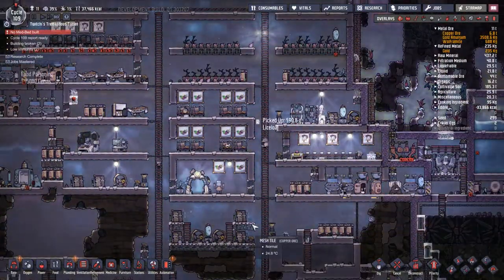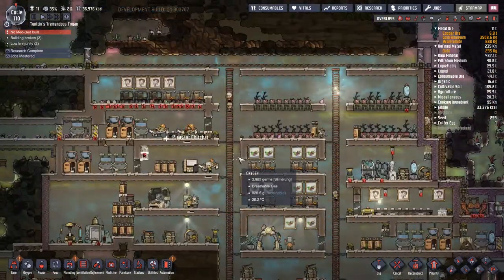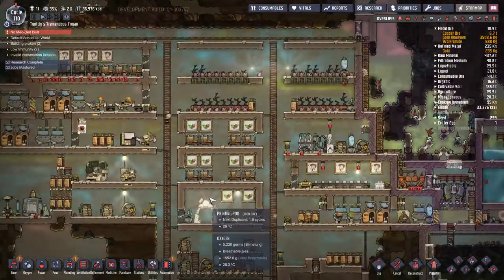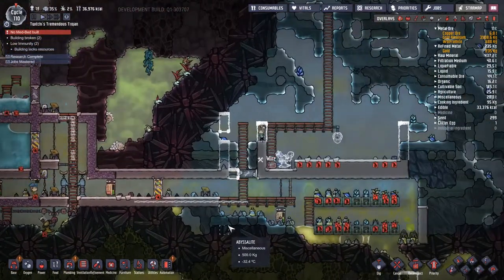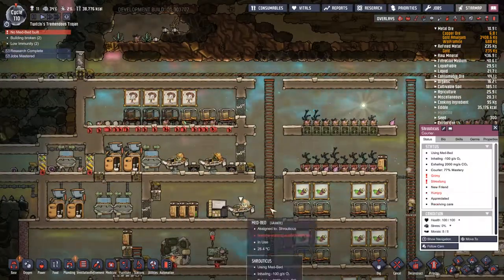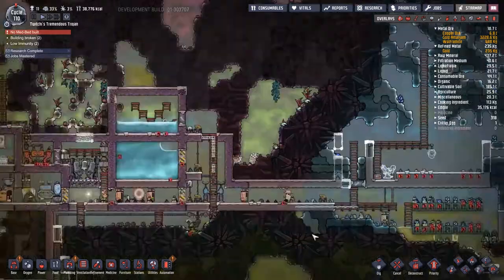Whilst I do have secondary builders, they are generally more interested in their primary job. So let's say Tommy has a secondary interest of building and I've given him a single arrow up rather than a double arrow up for that — which means that as long as there's nothing to tidy up, he'll come along and do the building. The problem is my base is an absolute dump; there is always something to tidy up, so I don't know how long it's going to take for Tommy to free up his tidying skills and do some building.